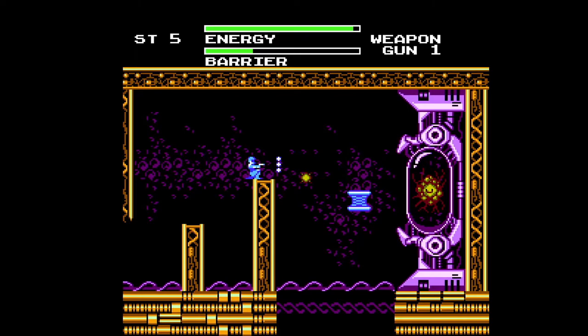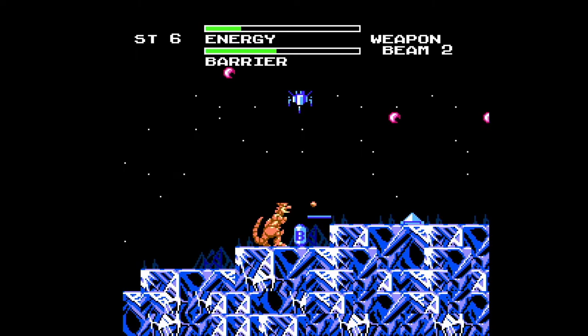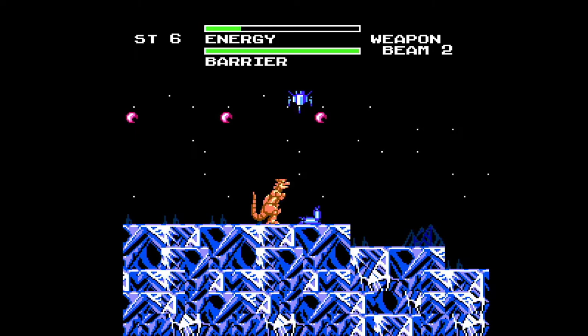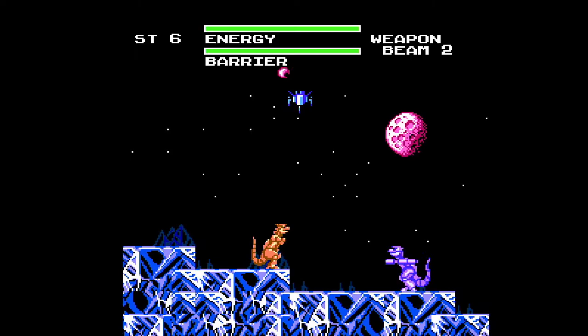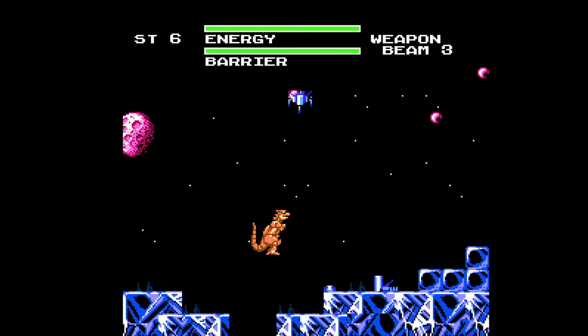I never once worried about running out of energy during this playthrough, as I didn't die even one time. It's really something you can just kind of ignore. Now during the dinosaur stages, if you look to the top of the screen in the center, there's that skill crane claw looking thing — that is actually your satellite defense system. It can be used one time per level by pushing select, and it basically destroys every enemy on the screen. I honestly would forget that I had it and barely used it. Here you see Beam 3, which makes a nice spread.